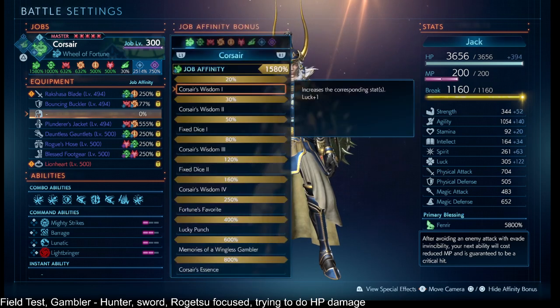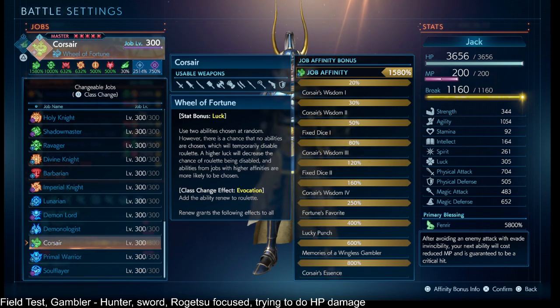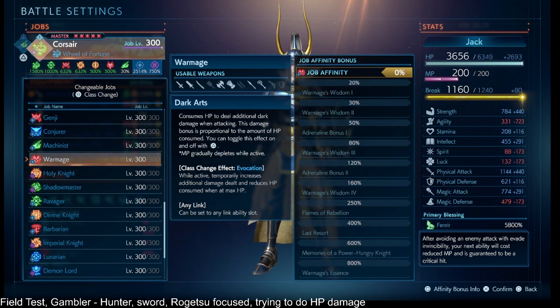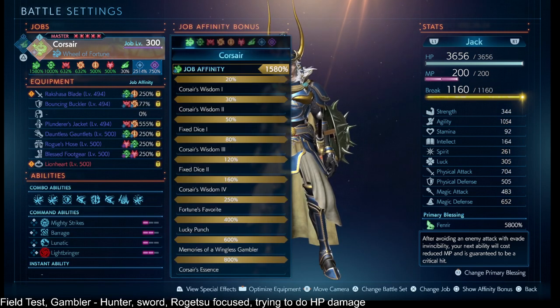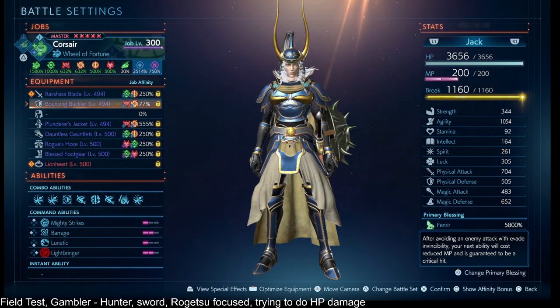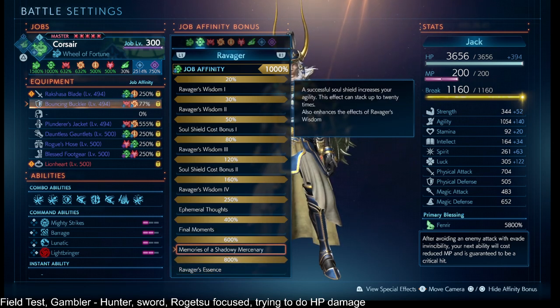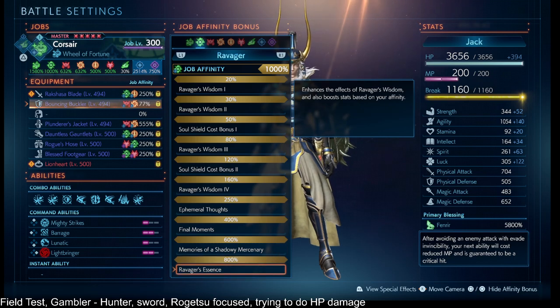I chose Gambler because they have a lot of agility. The other candidate was Dark Knight because they have a lot of strength, even though they can't use a shield. For job affinities, I have the Gambler stacked up for the excess agility as you go over 800% onward. The Assassin, also 800% onward, also for the agility.